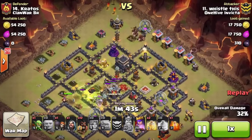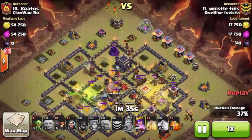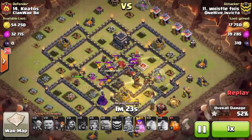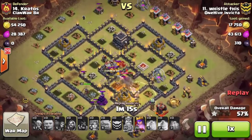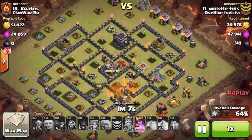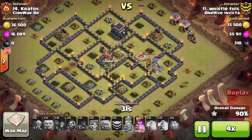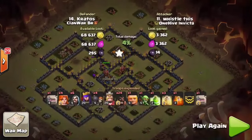Starting at 10 o'clock, working clockwise around the base, he used one Giant smartly to tank — knowing this was a cleanup attack with a Tesla and a lot of DPS incoming. He drops the remainder of the Hogs, heals the last group, and saved a heal for the last section of the base. His Poison goes down at exactly the right time, because all the Skeleton Traps and Lava Hound Pups sneak into the perimeter and start melting. The Hogs don't have to worry about the pesky Skeletons, and the Queen doesn't have to worry about the Pups. He pops his Queen's ability for the Archer bump — absolutely wrecked that base. Good job, Whistle.